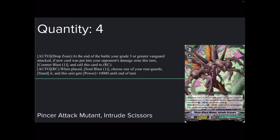His skills: Auto Drop Zone — at the end of the battle that your grade 3 or greater vanguard attacked, if a new card was put into your opponent's damage zone during this turn, Counter Blast 1 and call this card to rearguard. Then Auto Rearguard Circle when placed: Soul Blast 1, choose one of your rearguards, stand it and it gets plus 10k power to end of turn. You may wonder how you get it in the drop zone to begin with when you're not supposed to ride it or normally guard with it.